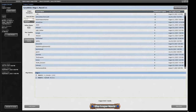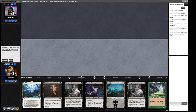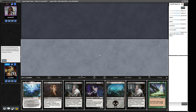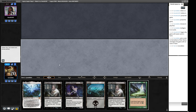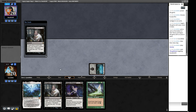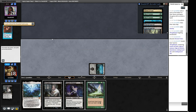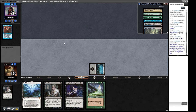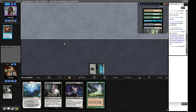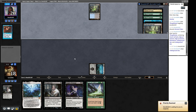Round three. On the play. Opening hand doesn't look where I want to be, so we mulligan. Six-card hand seems better — we can keep this. We'll throw back a Duress — Thoughtseize is the better discard spell. Let's see what our opponent is working with. Another Doomsday matchup. This is going to be really bad news for us again. But we're off to an okay start — we need to find a black source or a crop rotation.